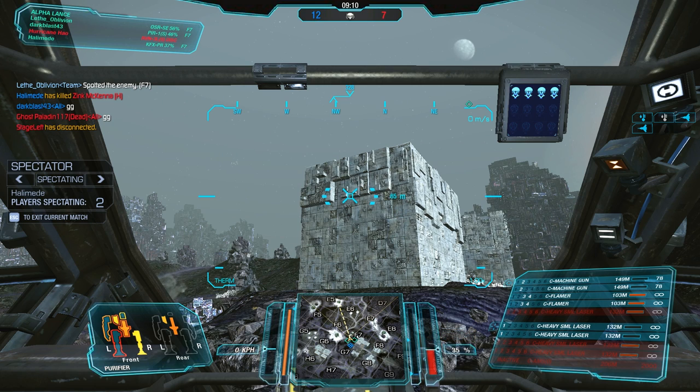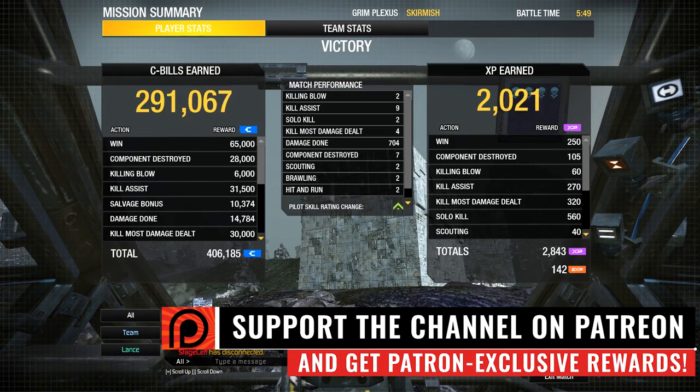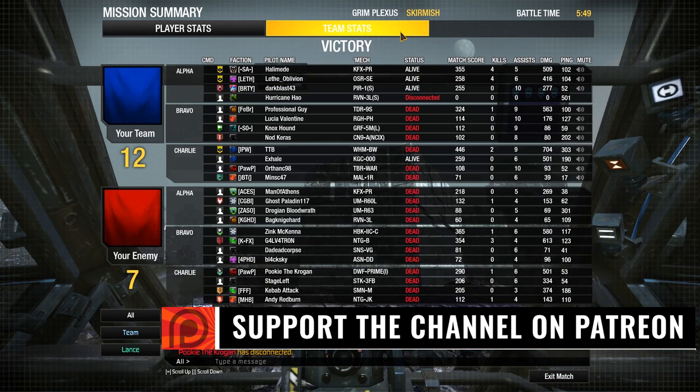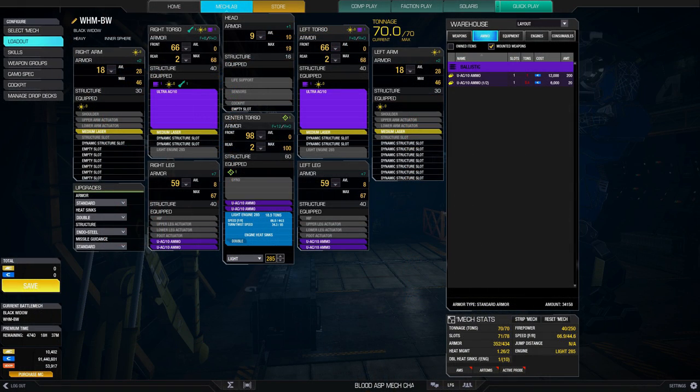Let's have a look at the scoreboard. Two killing blows, nine assists, two solo kills, four kill-most-damage-dealt, 704 damage done and seven components taken out — solid round altogether. But as you can see, we unfortunately finished with a stupid mistake that cost my mech's life. The build on screen: light engine 285, two UAC-10s, four medium lasers, and the rest is basically just ammo — although you could throw away one or two tons of ammo for a little bit more heat efficiency. And that is it, guys — hope you enjoyed this video, thanks for watching, TTB out.